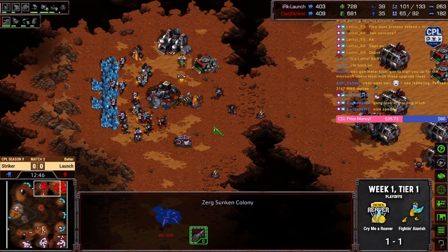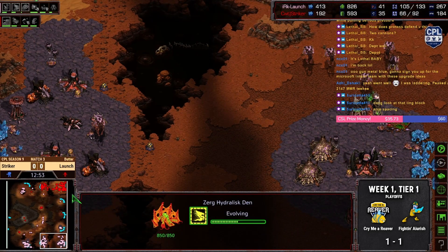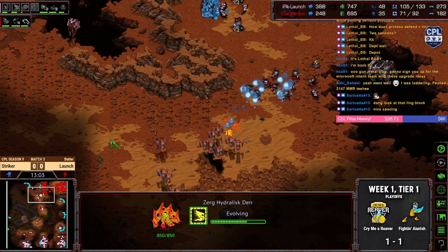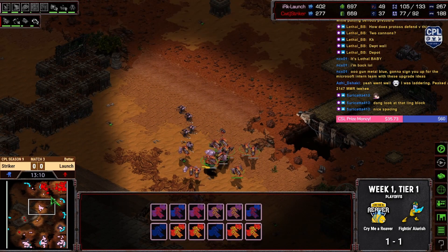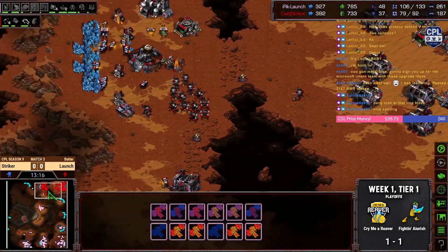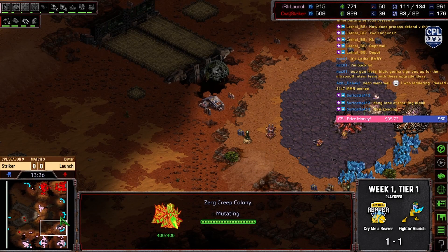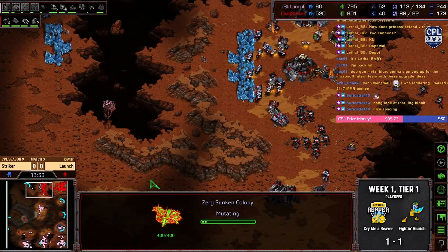You're up 40 supply against the Terran, and that's all army supply — granted, it's all muta supply. But mutas are still pretty good, believe it or not. We're going to pay the retreat tax on some of our mutas. Fourth base coming up here — Terran's still powering on two bases. We are approaching the point where Terran needs a third base, and they need it something fierce.